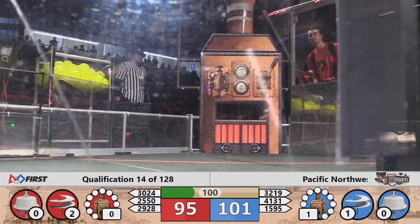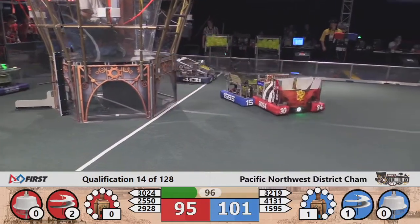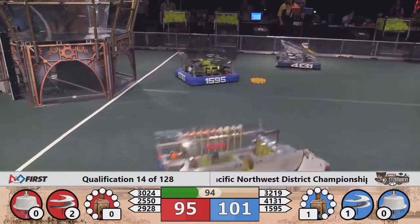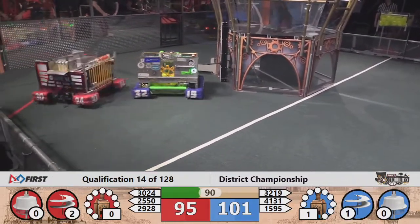But a traffic jam in front of the Blue Feeder Station down the red end. 3024 now playing defense — my favorite team, not the favorite team at the moment of St. George's, because it made them drop a gear. St. George's is heading back to the feeder station.